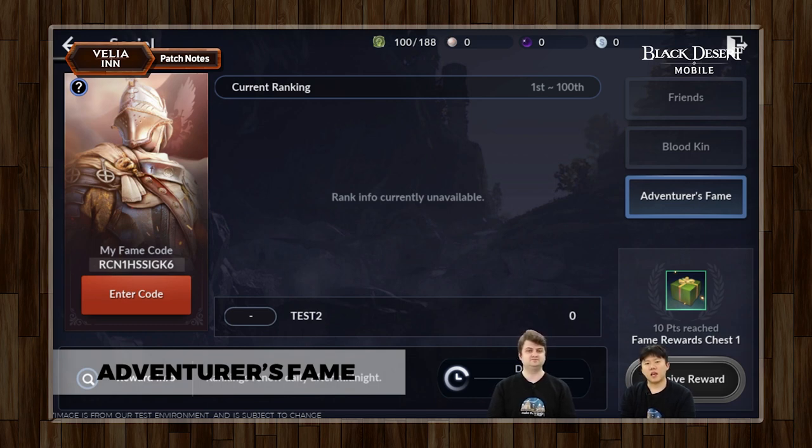Adventurer's Fame — I remember back in the day when people spammed it daily. You see it every now and then. But now we might just see it a little more. It's completely okay for you guys to share your Adventurer's Fame code on your server chat, as long as you don't lie about what the person will get in the details.